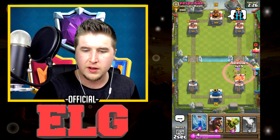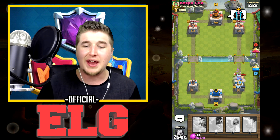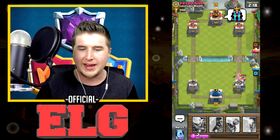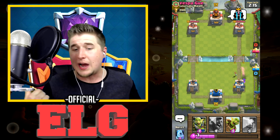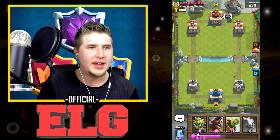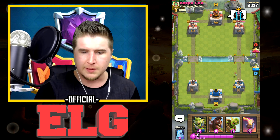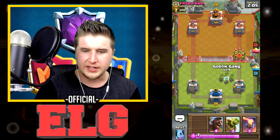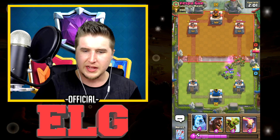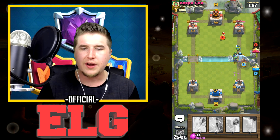We are in some gigantic trouble right now. Let's throw down Arrows, then Zap, then Knight. We just got pawned by the Elite Barbarians — we didn't lose a tower but it was pretty close. I'm going to turn the in-game volume up a little bit. This guy is super salty right now, I don't know why he's acting like that, but let's go ahead and clean this up.